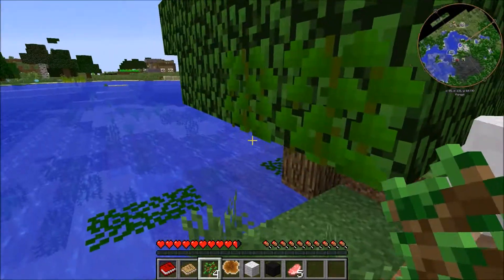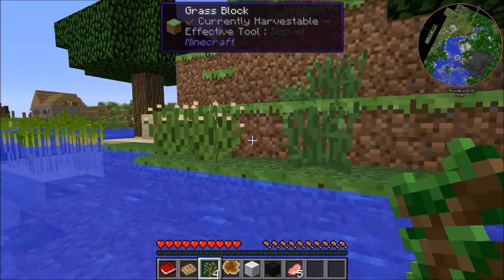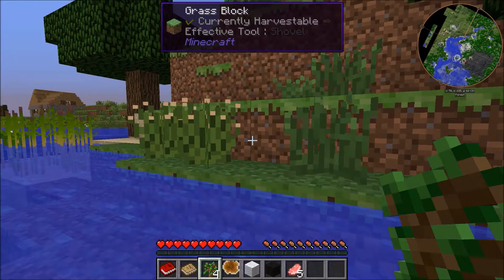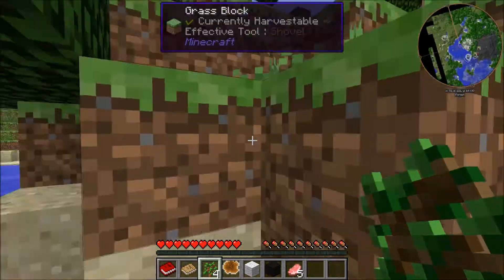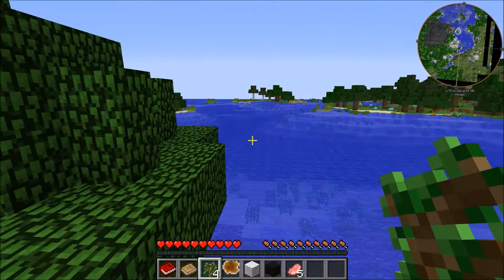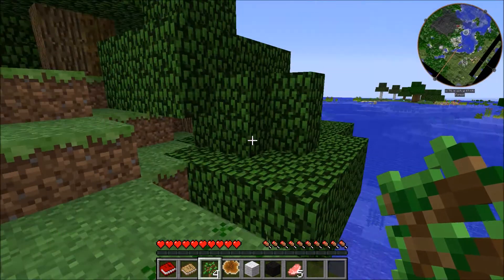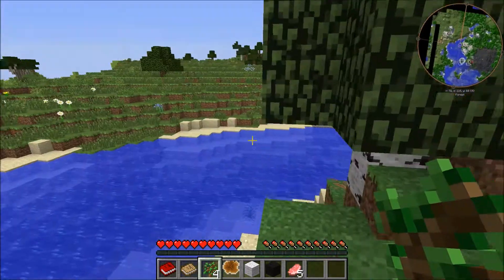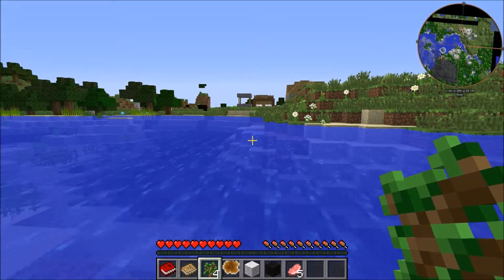I'm used to my sprint key being R, but now that's like sort inventory or something. I spawned over here, I think, right in this area somewhere in the trees. We're in a Forest Hills biome. And I spotted the village — yes! Village right off the bat. I'm so happy about that because I can actually get stuff hopefully.